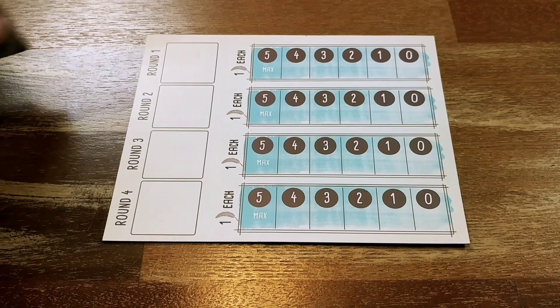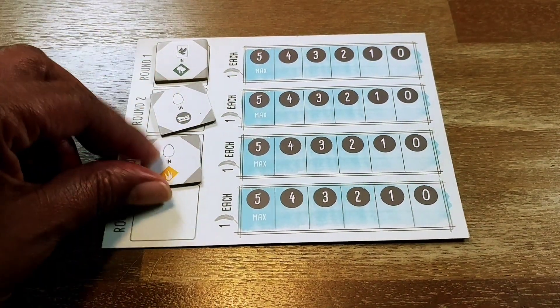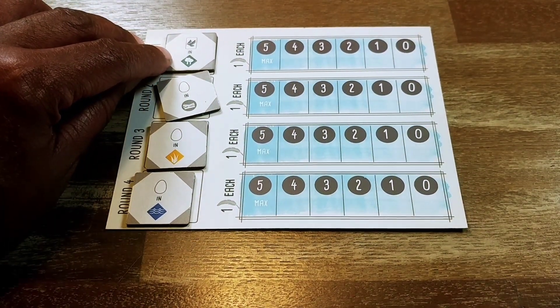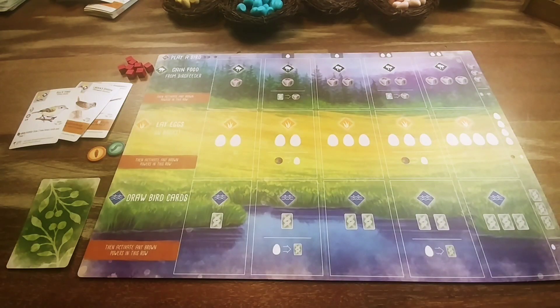For the first round, players want to try to get as many birds into their forest habitat as they can. Once I have my starting hand of cards, my food tokens, and my secret objective, the game can begin. Wingspan lasts four rounds, and starting with the first player going clockwise, each player can do one of four actions.